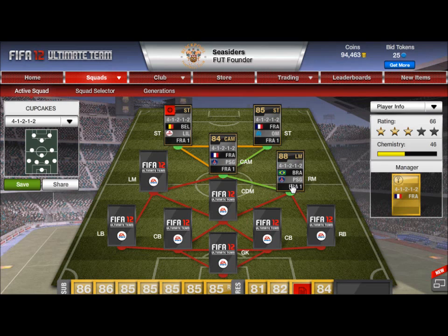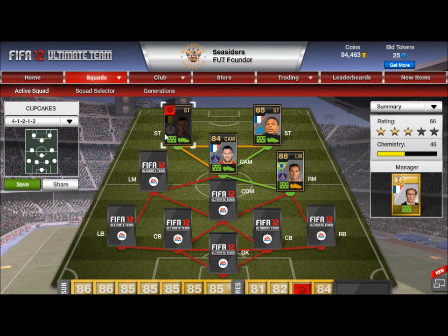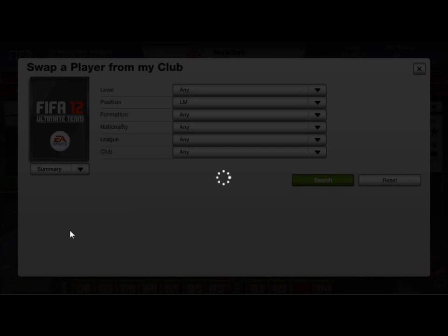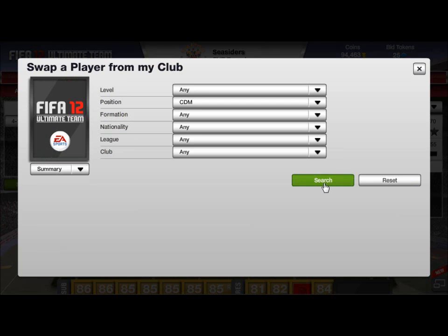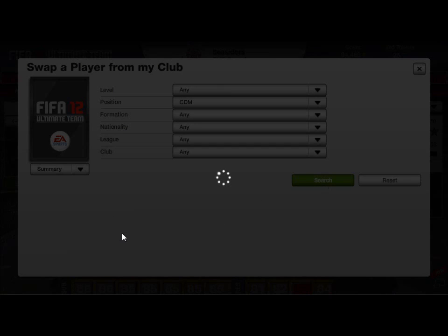As you can see with the 88-rated player here — he's not in the right formation so he's got 7 chemistry, which might go up to 8 with a link. He's Brazilian and plays in League 1, which opens up a lot more opportunity in the positions around him. We also add Bastos — another Brazilian — so they link up fine and open up even more options. With every player in place, we've got League 1 across the team with one Belgian, two French, and two Brazilian nationalities.